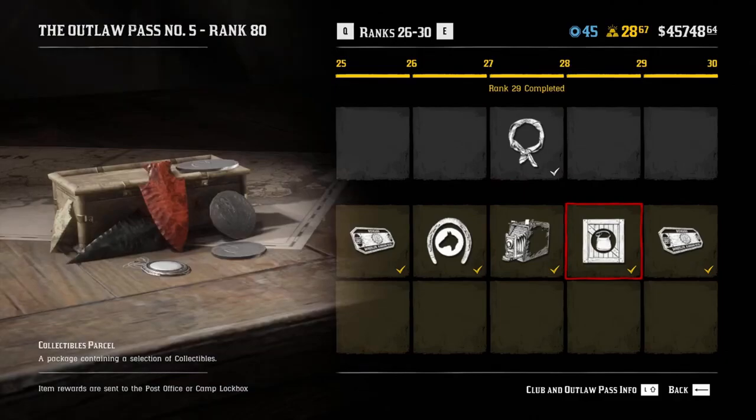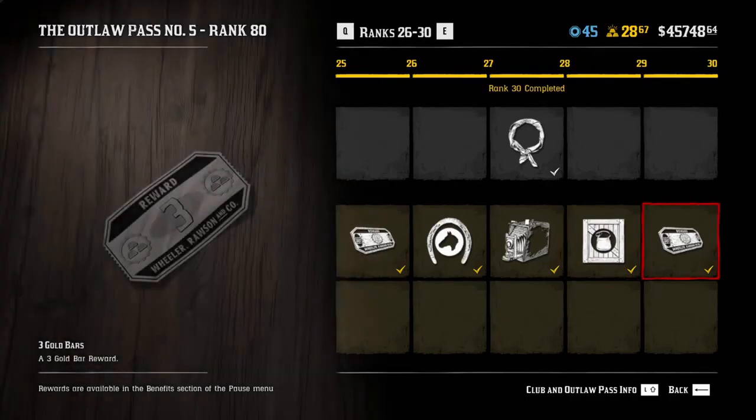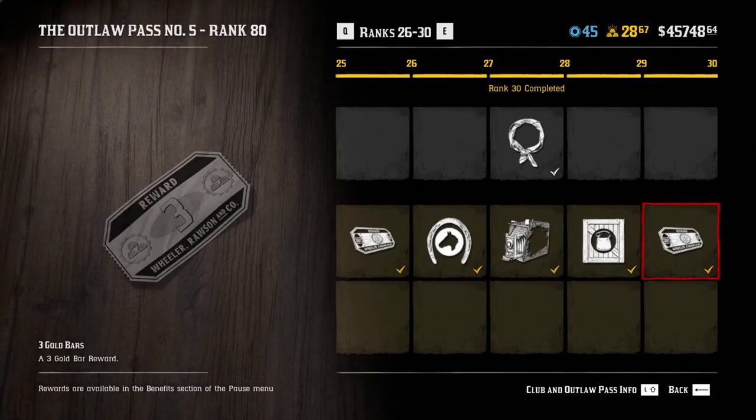Yeah the parcels — lots of collectibles, they're pretty useful. Sell them to Madame Nazar and get XP to help you level up the pass. A good way of leveling up the pass quickly is to, in between passes, collect coin sets, things like that, or any sort of collection sets and then hand them in all at once to Madame Nazar. Do trader runs and as many missions as you can to get XP and you will level up pretty quick.